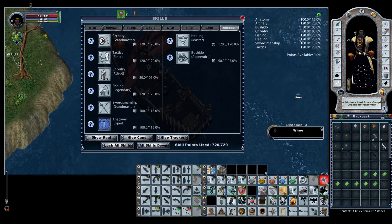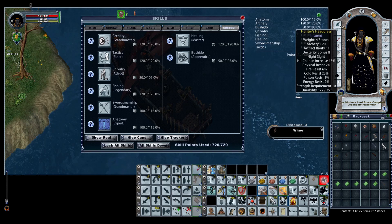To get the 810 points and make our hybrid archer-swordsman work, we need some special items. The first is the Hunter's Headdress — a Doom-dropped artifact that gives you plus 20 archery, some decent dex, night sight, and hit chance increase. The resists are pretty abysmal on it, but what we want it for is the hit chance increase and of course the archery 20 bonus.